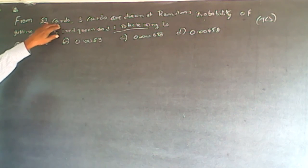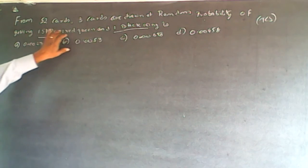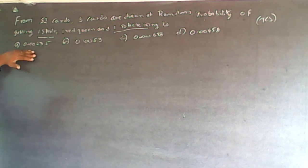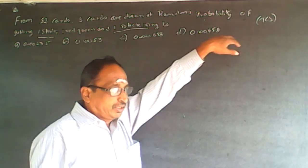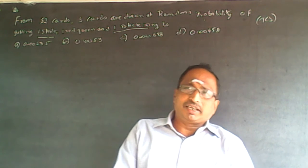The question is: from 52 cards, 3 cards are drawn at random. The probability of getting 1 spade, 1 red queen, and 1 black king is: a. 0.00235, b. 0.0053, c. 0.00698, d. 0.00458. This question has been asked in TCS recently.